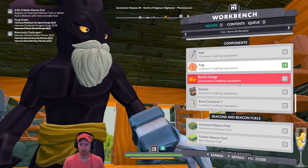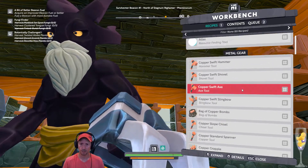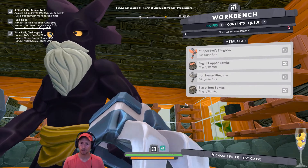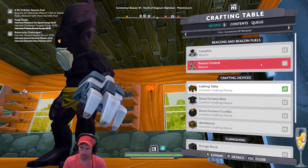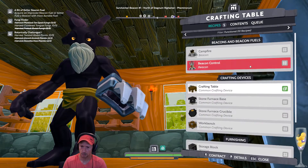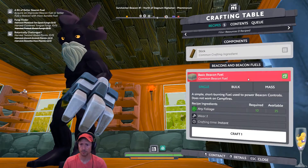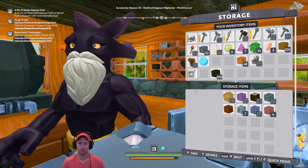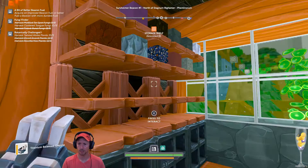The usual beacon fuel can be crafted here. We are crafting some items. So we have like the initial beacon fuel. Basic beacon fuel — there we are. Foliage. I'm going to take all the foliage that I have over here. Take that and that. And that's it.